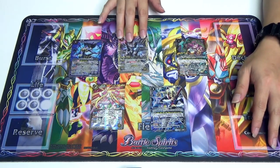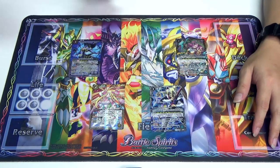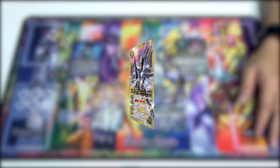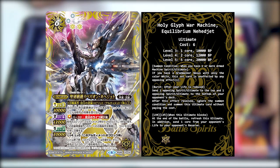But the next thing on drugs is the white card. So Wesley, who is this? The Holy Glyph War Machine Rebellion — Neheshid. It's an ultimate with a summoning condition. His avatar is an Arm Machine, and his summoning condition is having at least one spirit or ultimate that is an Arm Machine.